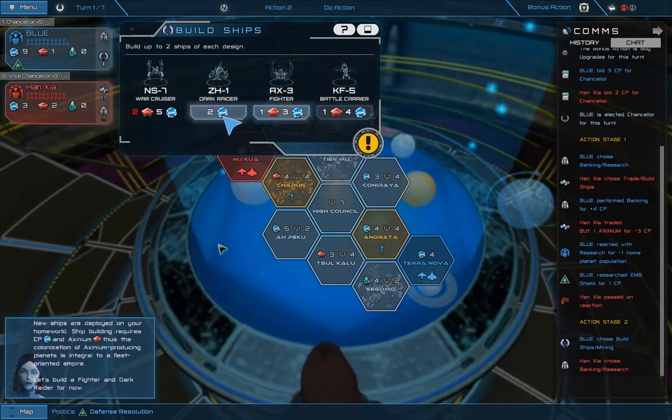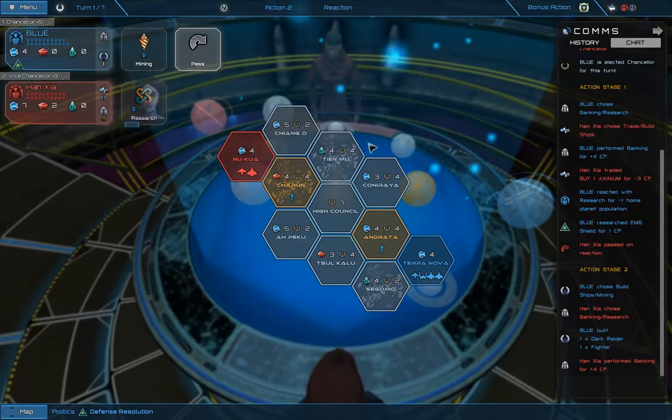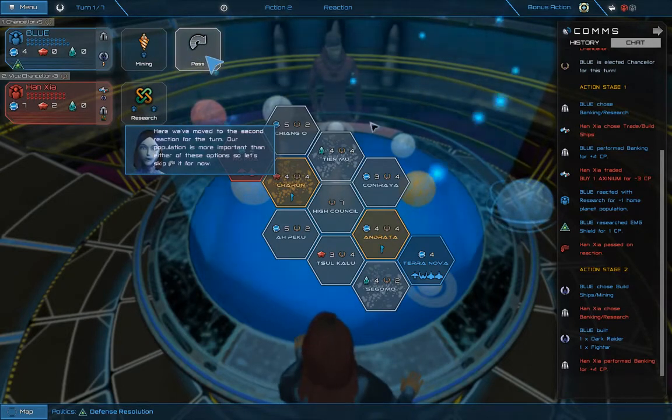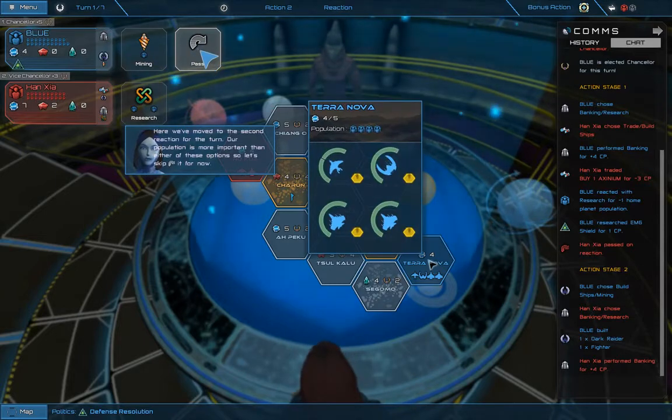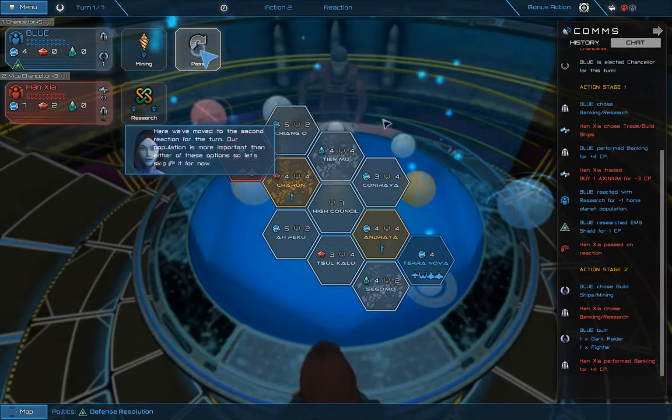Let's build a fighter and Dark Raider for now. Here we've moved to the second reaction for the turn. Our population is more important than either of these options, so let's skip it for now. I only have four people — wow.